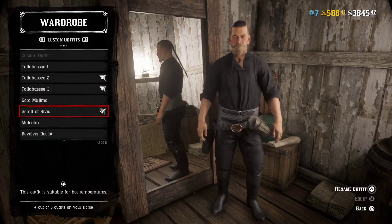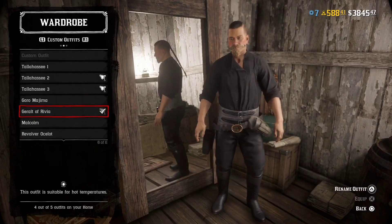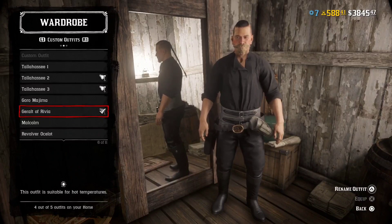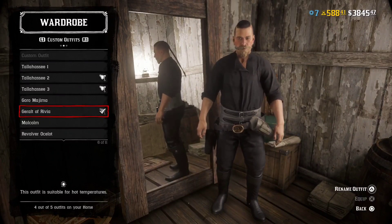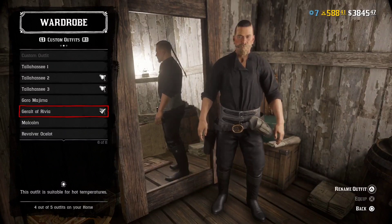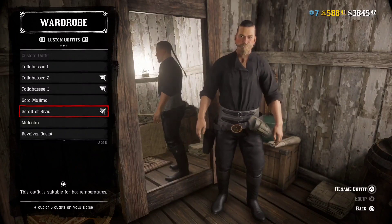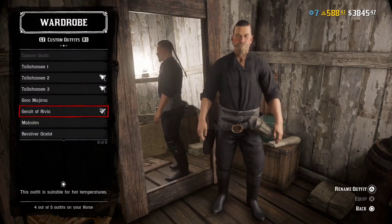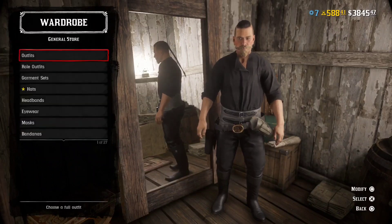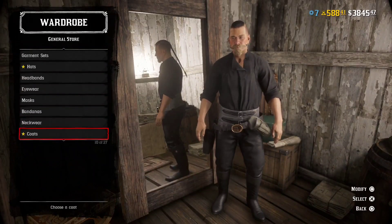Welcome everybody to my Geralt of Rivia outfit creation tutorial. First of all, this is not what Geralt of Rivia looks like — it's not any of my character models for him. I'm actually in the middle of making somebody else so I didn't want to change that up. However, I have gotten a few requests for an outfit tutorial for Geralt, the one I've used in my actual character creation videos. It's a pretty straightforward, really simple outfit, so this should be a short video — let's get to it.